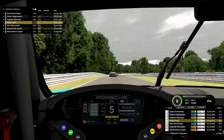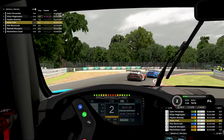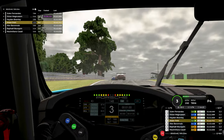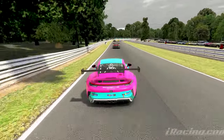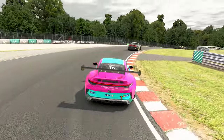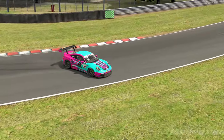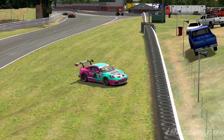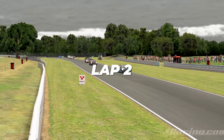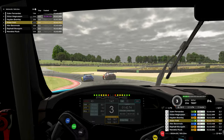Coming into the final corner — a really deceivingly tricky corner. If you drive Miatas, you probably have some terrible memories here. There's a big crest where the car goes light, and car number 16 displays exactly how easy it is to lose the car through there. If you have the car turned at all as it settles back down after the crest, it will spin around on you so quickly.